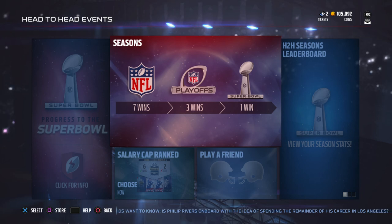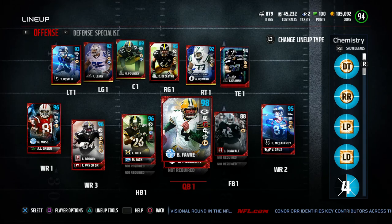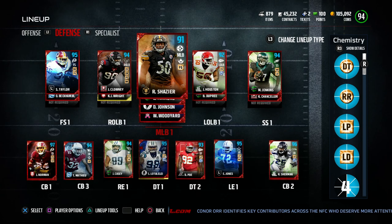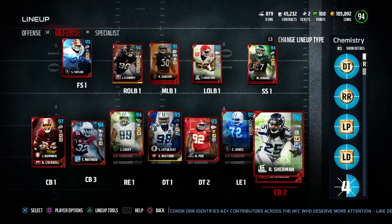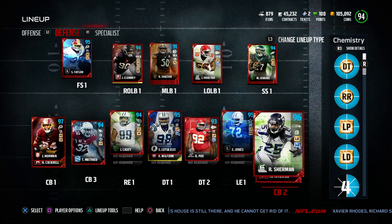Last video we were working on that playoff blitz. I was not able to finish off the event, but we were playing some damn good football, so I'm hoping that carries over into this video. Quick refresher on the team: Brett Favre, Le'Veon Bell, Randy Moss, and Jimmy Graham headline the offense. On defense, we made one change — dropped Patrick Peterson and picked up Richard Sherman. Nothing personal against Patrick Peterson, but Richard Sherman is known for making big-time plays, and he gives me Lockdown Defender Tier 2, so it's almost a no-brainer.